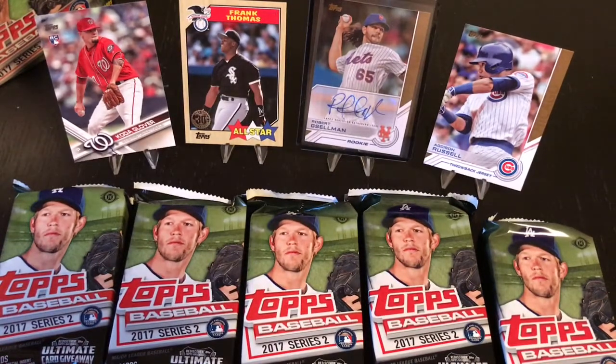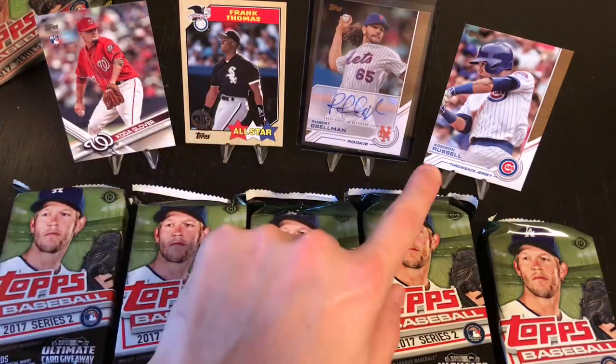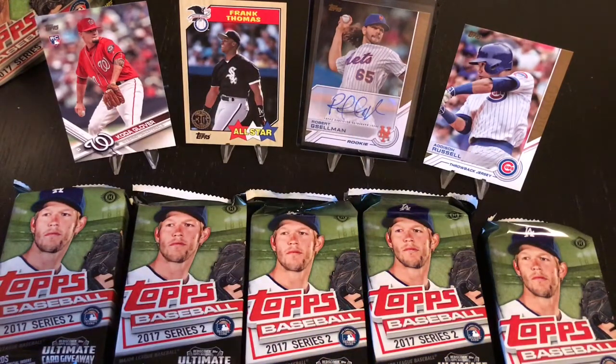Hello YouTube, Tiki Churky back again. As promised, I'm going to be opening up the last packs from the Jumbo Hobby Box of Topps Baseball Series 2 2017. I tossed out the four cards from the first five packs that I thought were my favorites - the good pulls I wanted. Of course there was my one autograph that's guaranteed in the box, Robert Zellman Rookie. The Russell throwback jersey, the Thomas throwback card, the 87 card, and the Kota Glover Rookie are pretty cool. Let's get down to these last five packs.